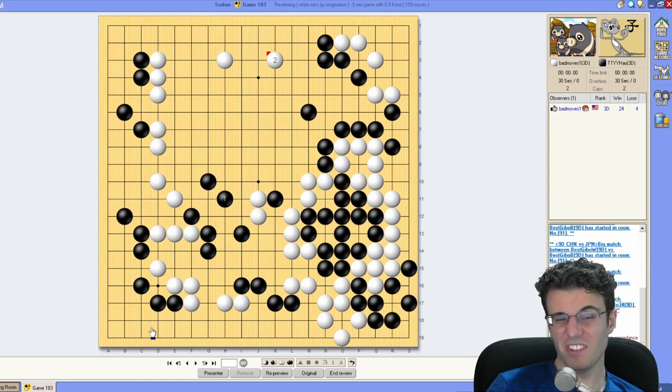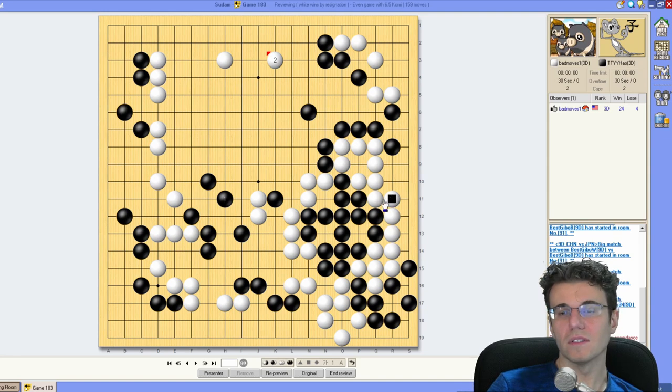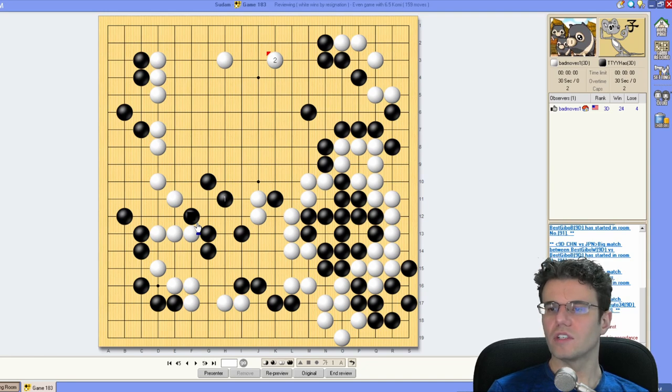White doesn't have that many points, but black really doesn't either. Black's got the left-hand side essentially for about 40 points and not much else — maybe five here, five there — so it's like black only has 50 points. We can endgame our way through that to victory.